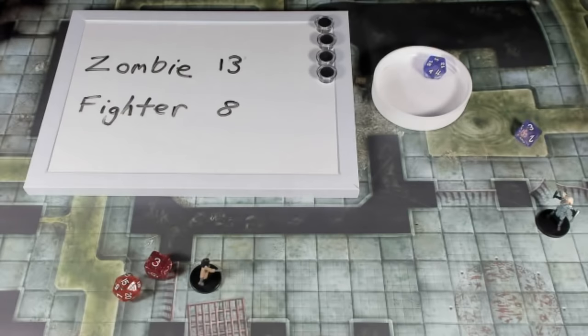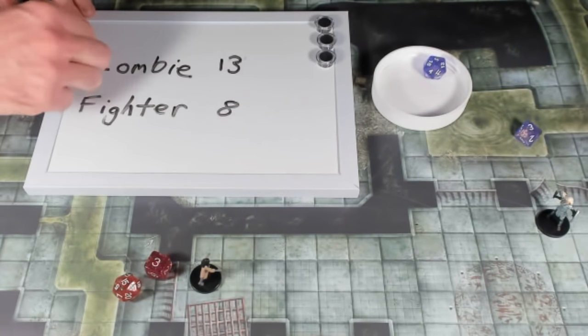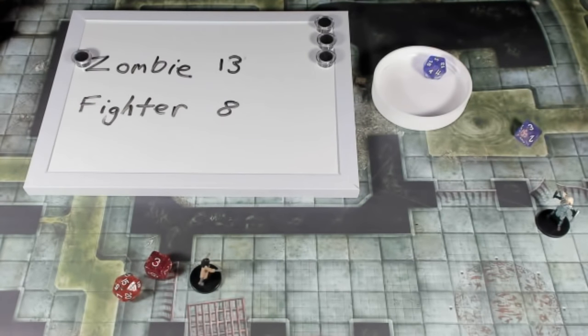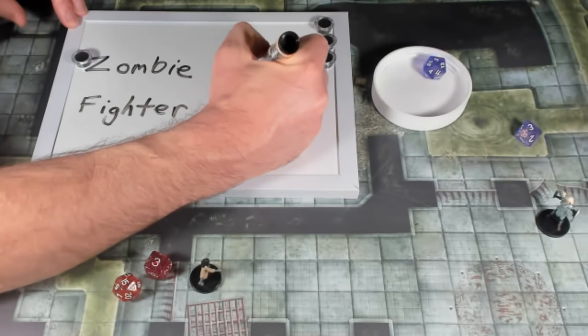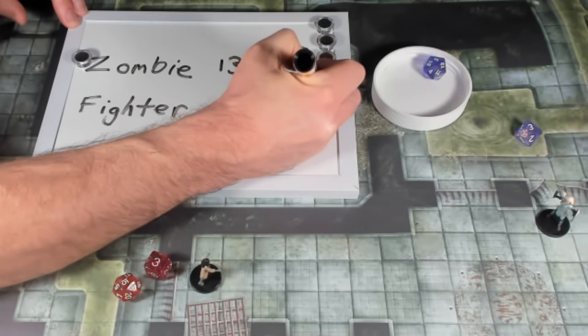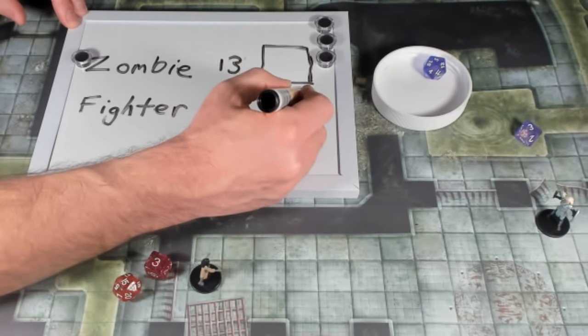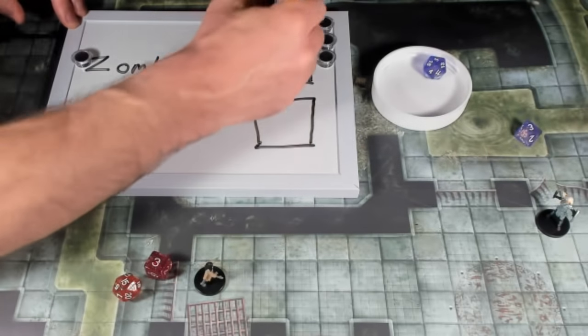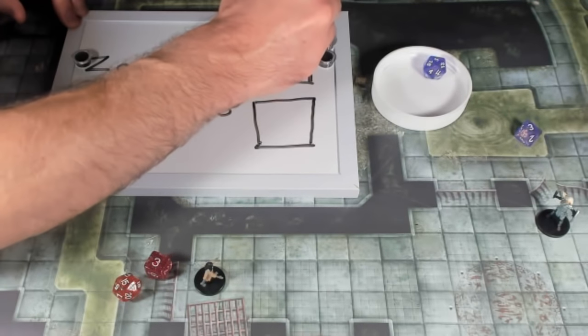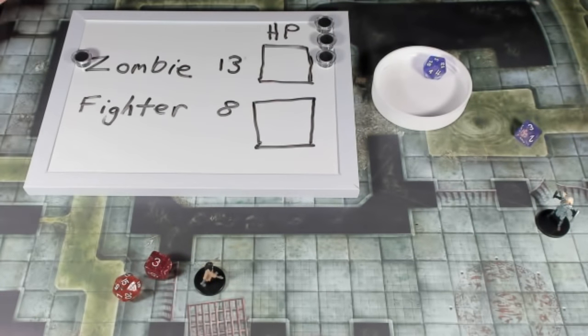I'll use these little magnets to indicate who I'm dealing with each turn, and I'll draw a box to track hit points as we go through combat, deducting things as we progress.